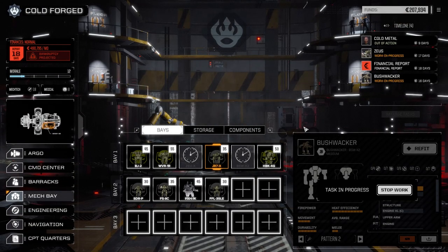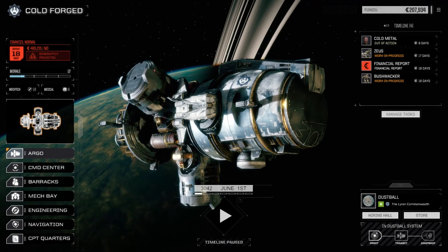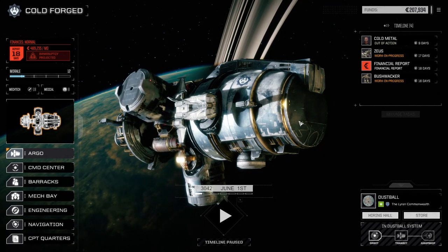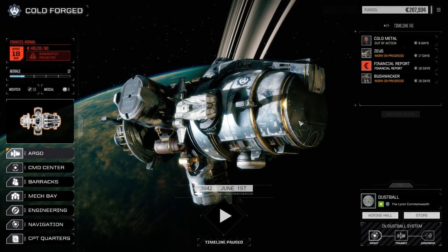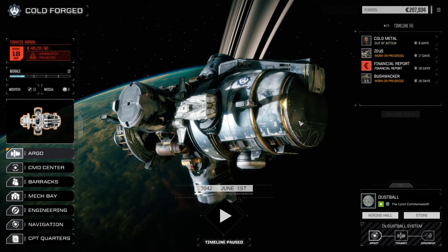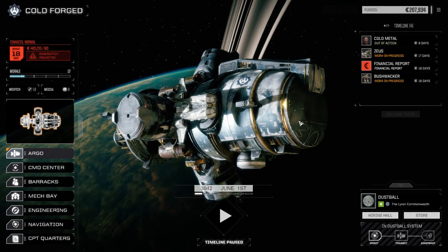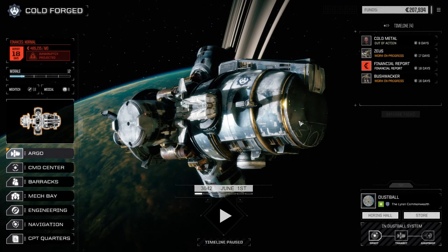So we've got those two mechs running now. 17 days to wait, 18 days to the financial report, so we're going to end the episode here. I'll look at the contracts and if we can get a big contract before end of month I'll wait it out; if not, I'll pull off another mission with the current lance, then the second mission will be the new guys. If you liked the episode, drop a like. Suggestions for the Zeus and Bushwhacker loadout - let me know. The Zeus as close range, the Bushwhacker long range - might swap three mediums for an ER large laser if we find some exchangers. Until next time!